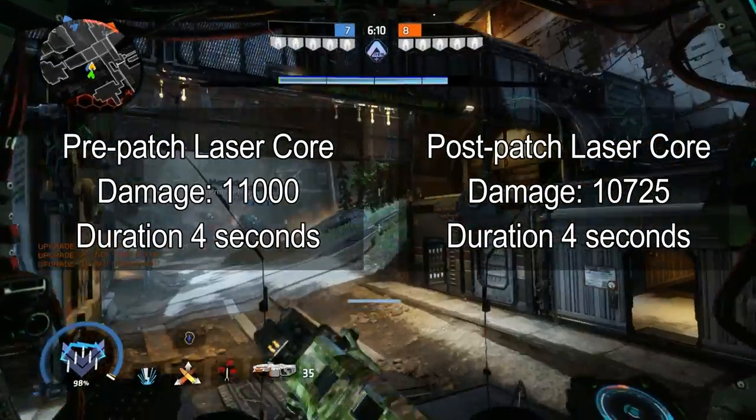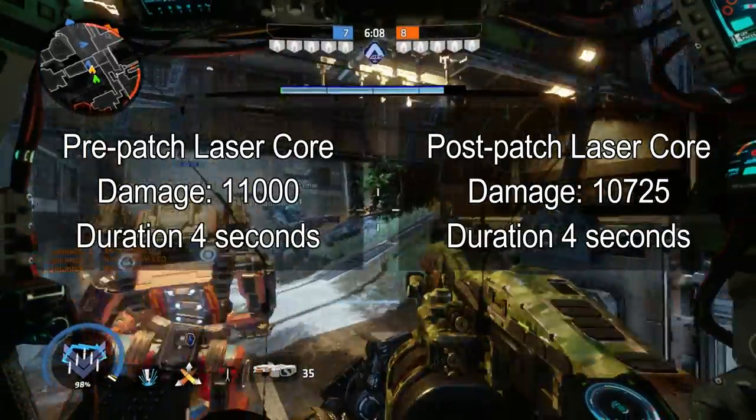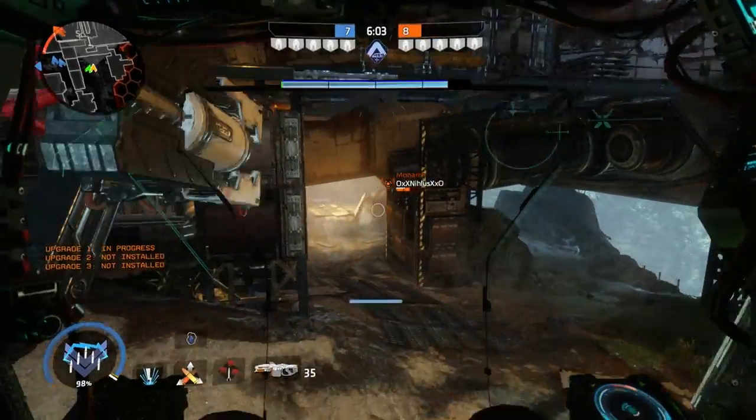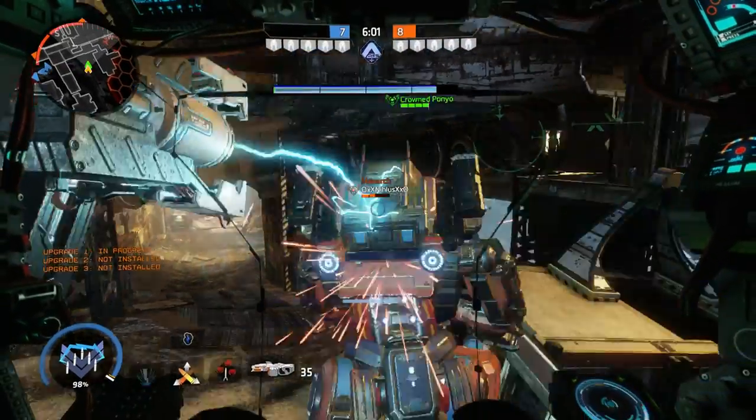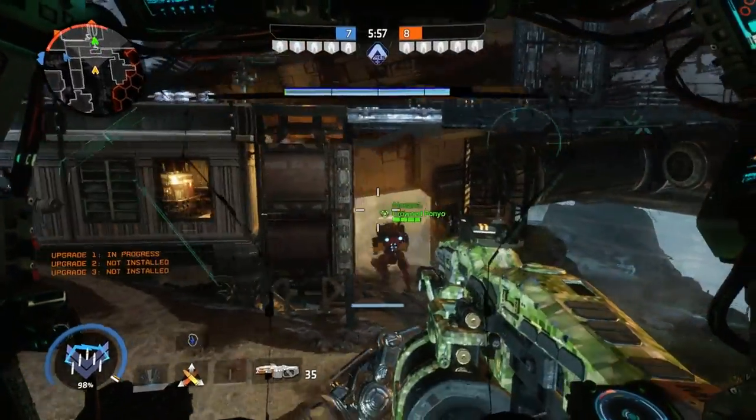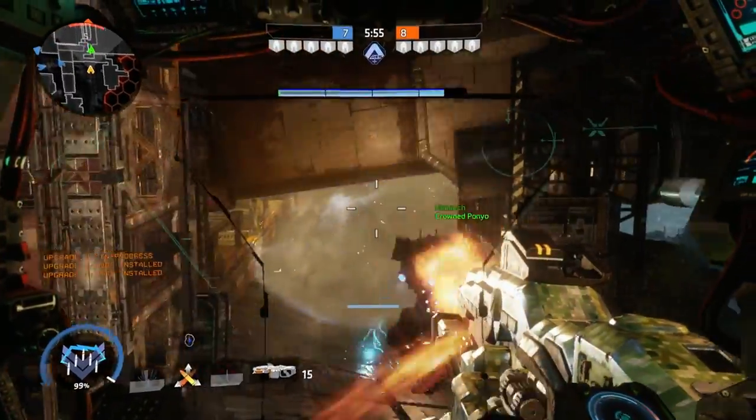That change is going to be completely unnoticeable. That's a reduction of about 60 points of damage per second the laser core fires. It is almost as if Respawn just put that in so that people would think Ion is bad and fewer people would play her.